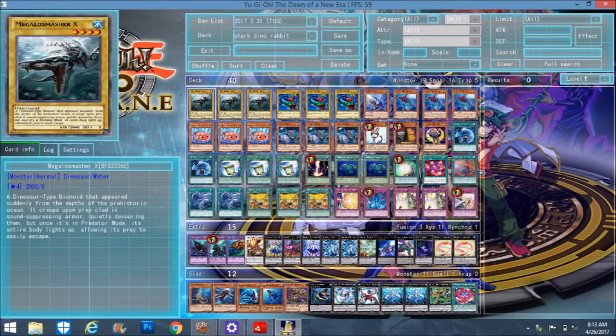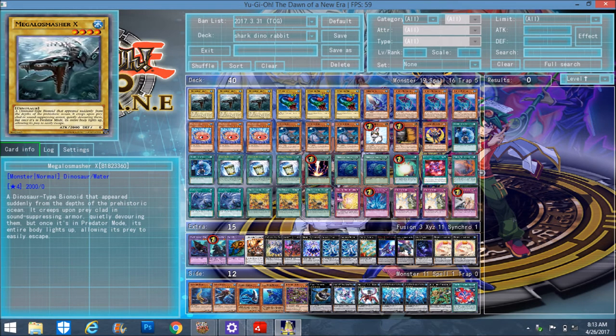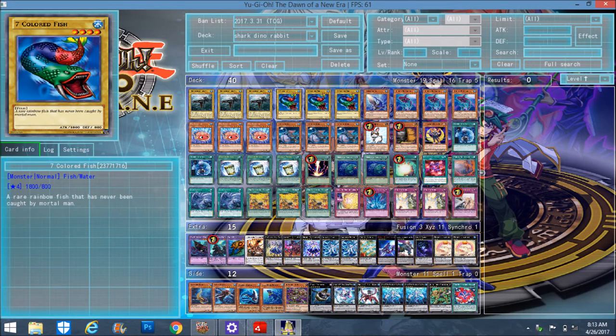Starting off we have 3 Megalosmasher X and 3 Seven Colored Fish — your normal monsters that are your Rescue Rabbit targets. Megalosmasher X is here because he's both Water and Dinosaur type, so you can make Lagia and Bahamut — you have options for both. Seven Colored Fish because he's a Level 4 Fish, and another normal target for Rescue Rabbit in case you top-deck both your Megalosmasher X.